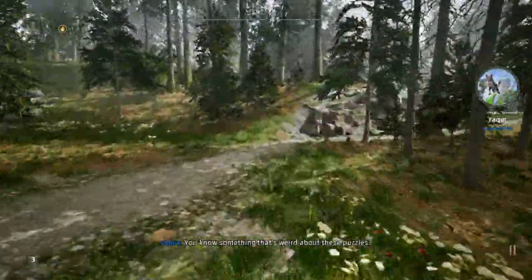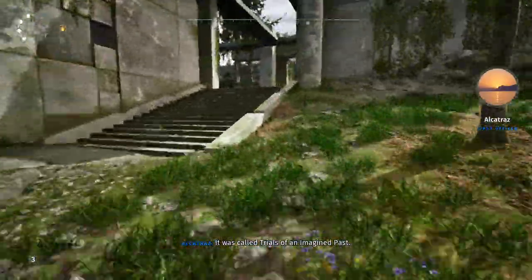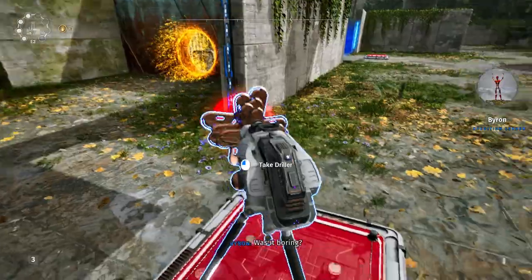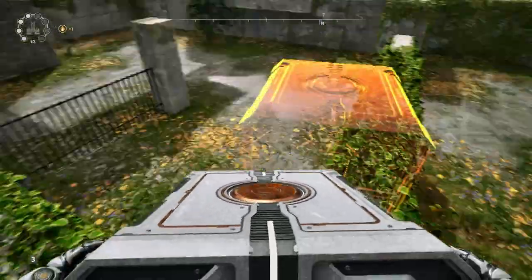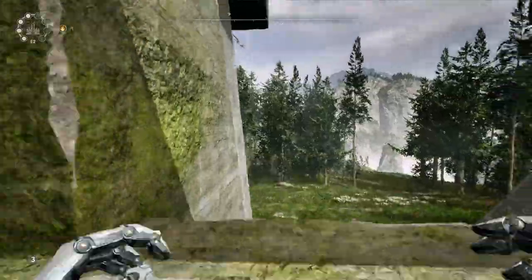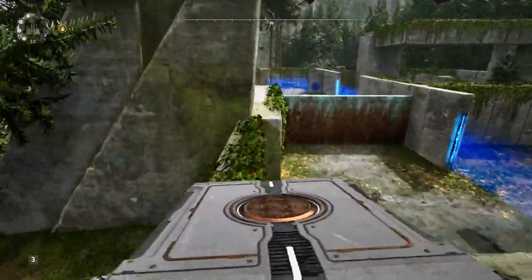Next up is puzzle 7. I don't remember if we need that lab or not — I know some of them have schematics you need to use to access new areas. Let me just get this cube here and jump up on top of this wall. From here we can just run all the way over to the pedestal. That's a finicky box placement to get it right.